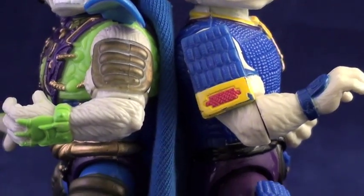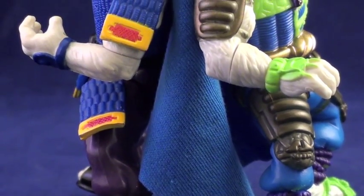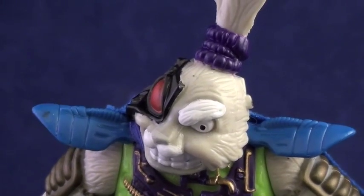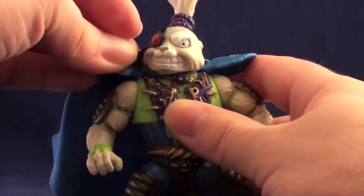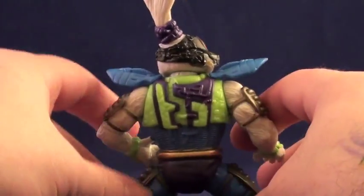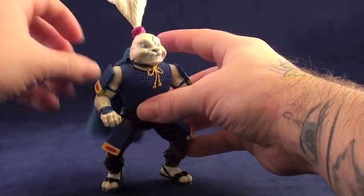His armor pieces are no longer removable, but each piece is still in the same place on his body. One major difference is the addition of a pair of blue plastic shoulder guards and a removable cloth cosmic cape, which attaches and detaches via an elastic band around his neck. While the two shades of blue differ a bit, you can put the cape on the original Usagi if you so desire, and it actually looks kinda cool.